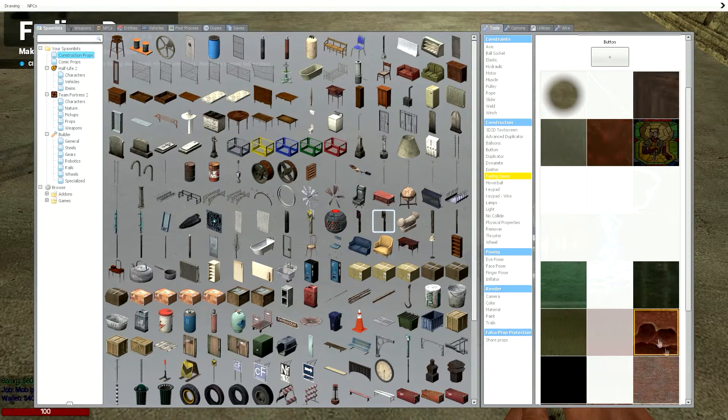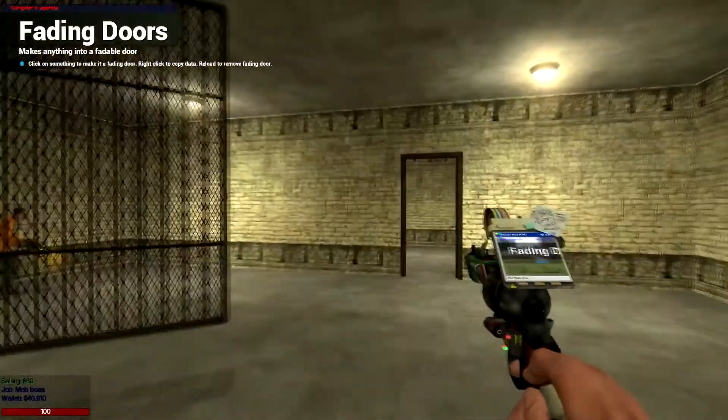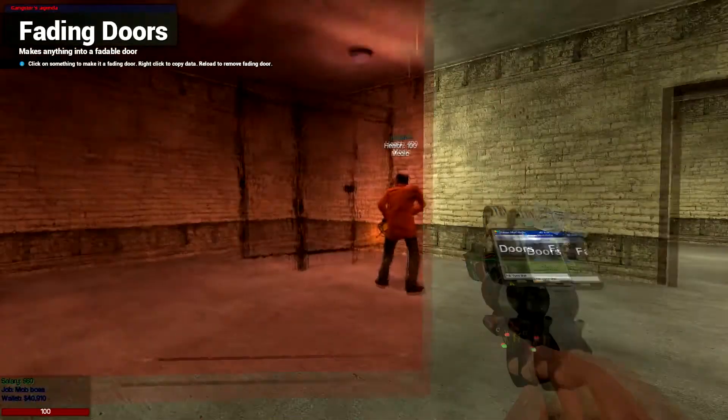If we take this, this shows the material it's going to be when we fade. This is the button to activate the fading door. So if we click on this and then press V — there you go. We can walk through it.